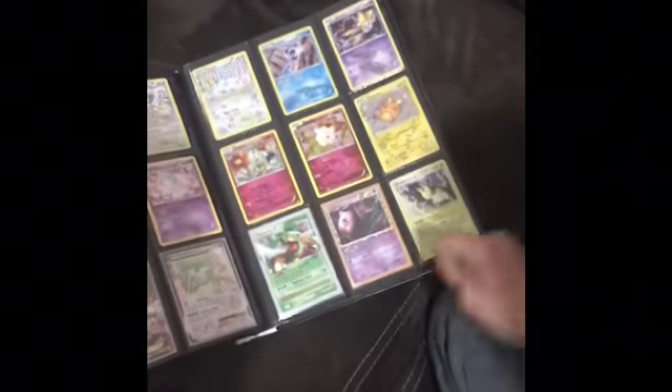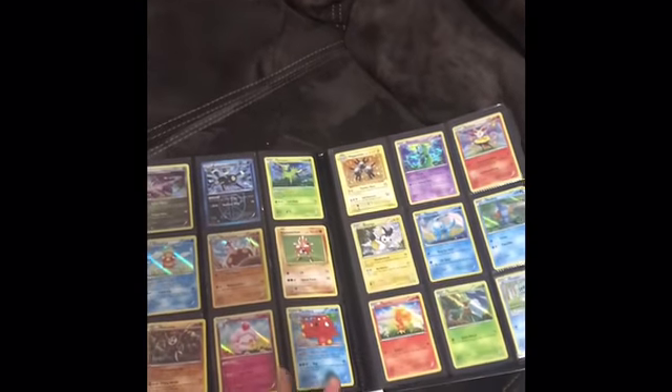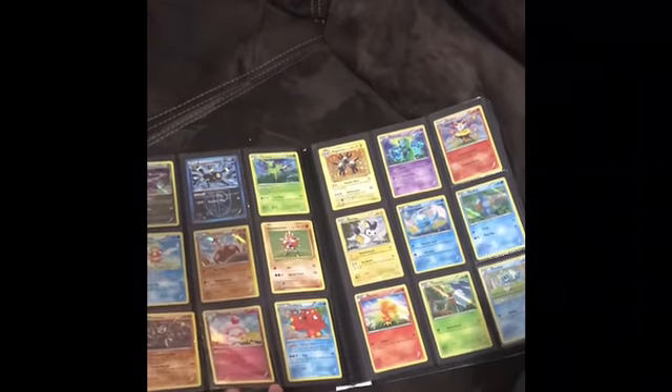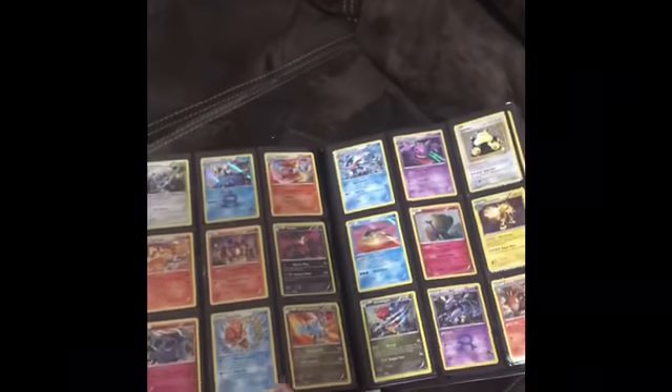These two were originally mine, but I traded them for that Charizard. We don't know who pulled the rainbow rare Charizard — we just pretend it never happened. Seriously, we did a rock paper scissors for it. That's really dumb. We pretend it never happened.